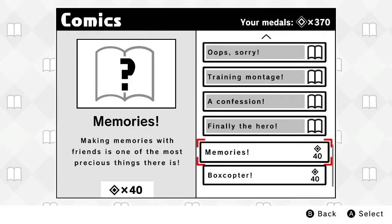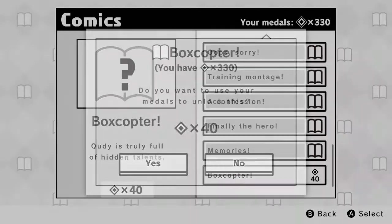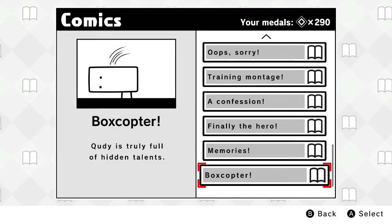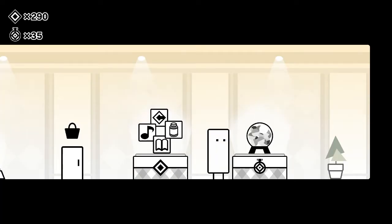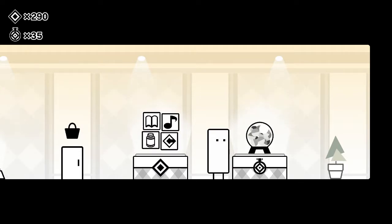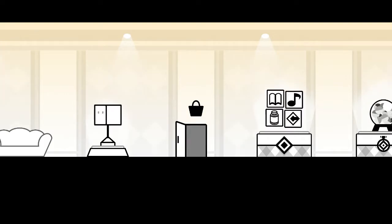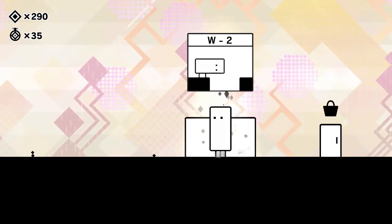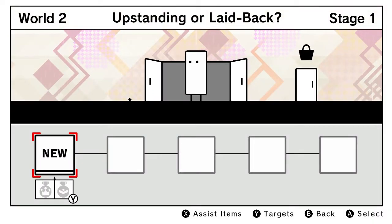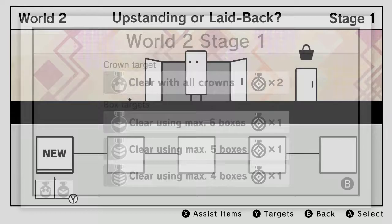Let's buy this comic — Cutie looks so sad in this one. And finally the hero — that's amazing. We could buy assist items but that won't really be necessary. I only have enough to buy one accessory, because in A Tall Tale you get about half the target medals for clearing the box target goals. That's a little unfortunate, but it is what it is. With that, let's head into World 2, beginning with Stage 1 — min-max target is four boxes.